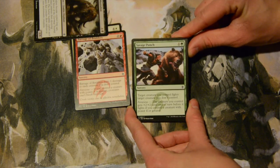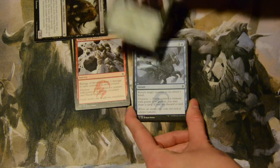Savage Punch — two mana, one colorless and a green — target creature you control fights target creature you don't control. With ferocious, if you have a creature bigger than four power, it gets plus two plus two until end of turn before it fights. So that's nice.